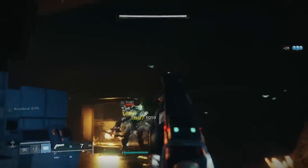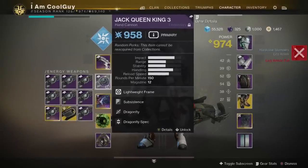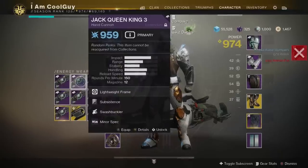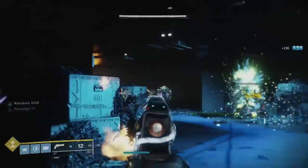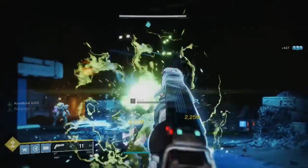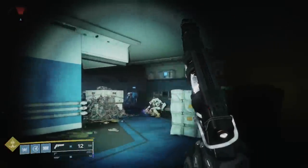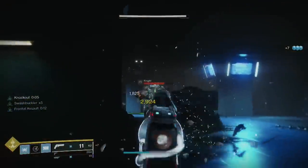The second PvE roll is centered around Subsistence — paired with either Rampage, Swashbuckler, or Dragonfly. All of them work. A small reminder: a primary ammo finder on your helmet or a hand cannon ammo finder helps so you don't get into trouble. With Rampage, you get up to 33% more damage. With a Rampage spec for more time, each kill drops two rounds back in the magazine from reserves — you can keep a chain going. The same goes for Swashbuckler: melee an add first to keep the chain going, and then you're adding in those two rounds after every kill.